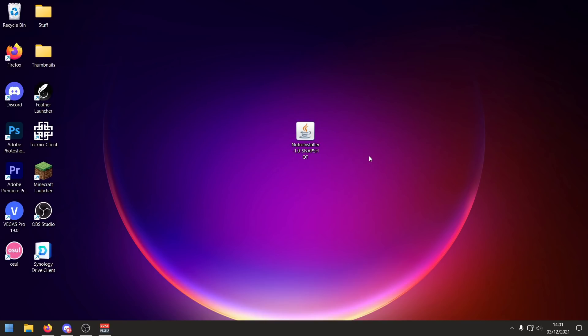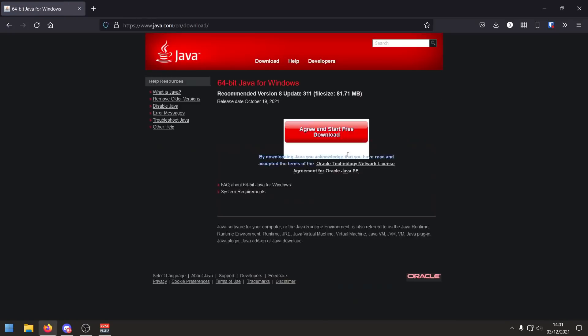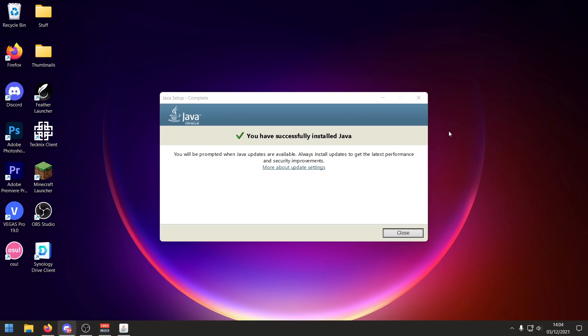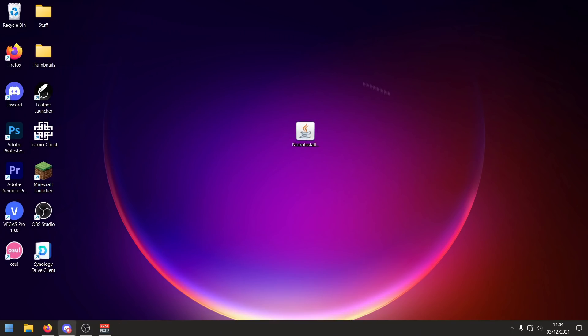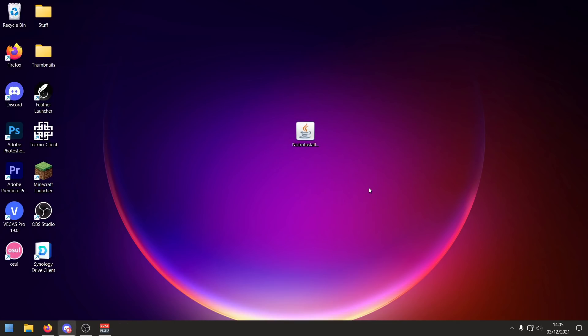Go into the description down below and find the download link for the installer. You will need Java to run it — if you don't have Java you can get it from their website, linked in the description. Download either the 64-bit or 32-bit depending on your system. Once Java is installed, the Notro Client installer should have its icon — just double click it to open. Press 'Install Client' and it should say 'Install Complete.' Press close and the job is done in about two clicks.